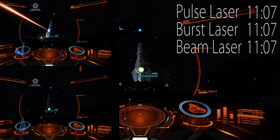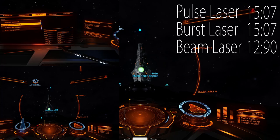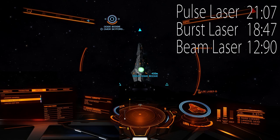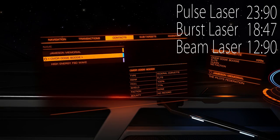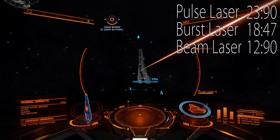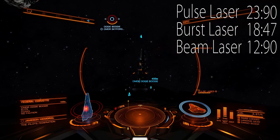I did two rounds of full capacitor for each weapon against shields and against hull. Shields had zero pips to system, so they will not recharge during that time. The Corvette had mirrored armor, but that's not the point of this test. I only wanted to see which weapon is most effective against shields and hull until the weapon capacitor runs dry — so which weapon is most power efficient.